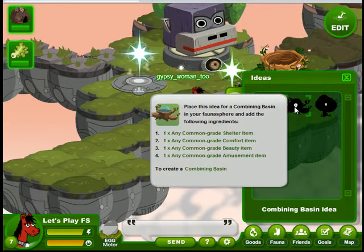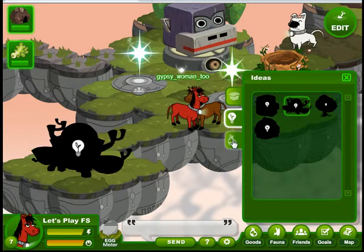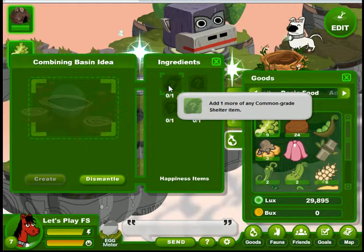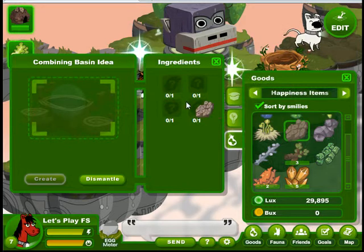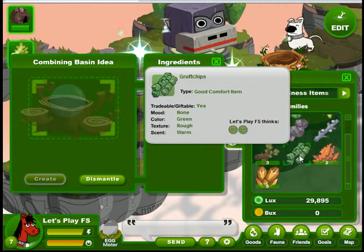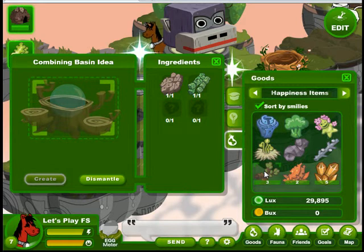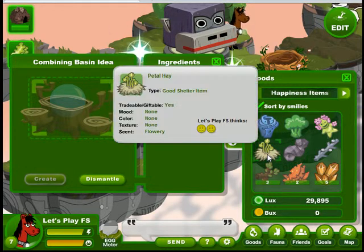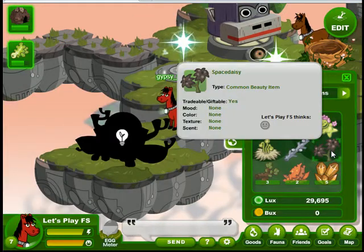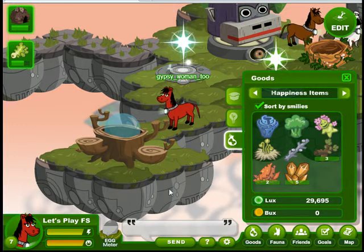We're going to get our combining basin out of our idea tab, and it will need four items also. This is an excellent place to stop at the rock garden store if you need items, because it doesn't take very fancy items at all to create this. So we'll just throw in some of our low level items — it takes one from each of the categories again. There's no way we'd put that bloom sponge in there; they're way too valuable. And there's our combiner basin.